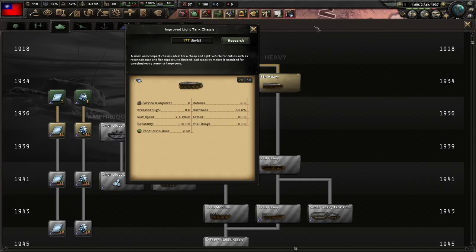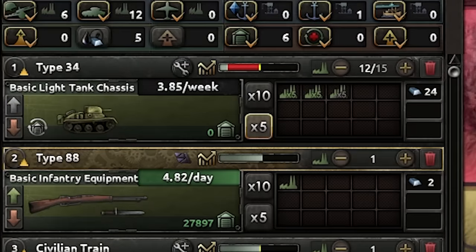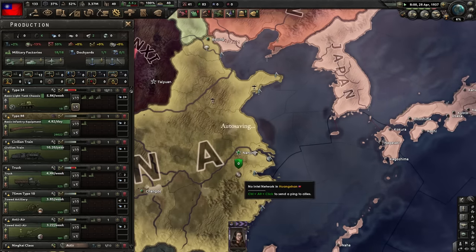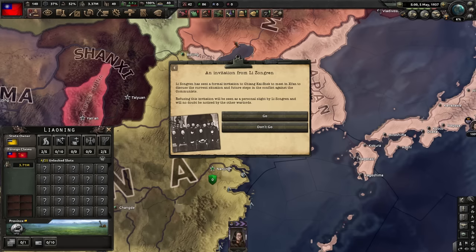So I've gotten the tank and I'm gonna immediately research the next one, but we should definitely build our first version. Here's our first light tank — not the best, but also not the worst. Let's build it. I'm gonna pour almost my entire industry into this one tank because we will need a lot of them. We got an invitation — and this event chain is actually very important. With this event chain we will form the Chinese United Front.